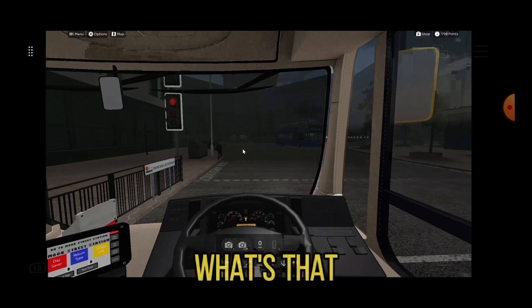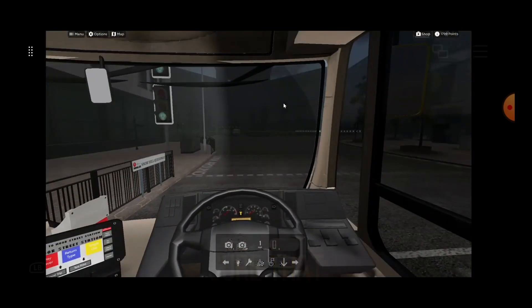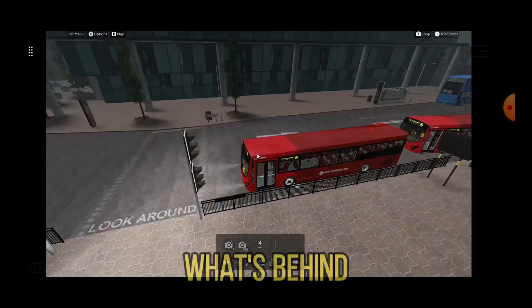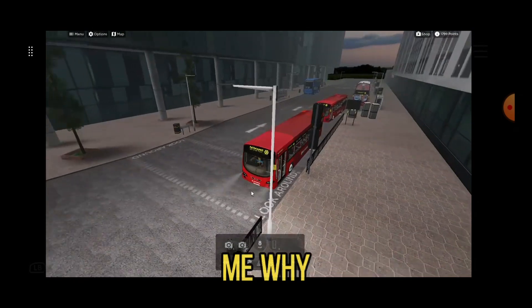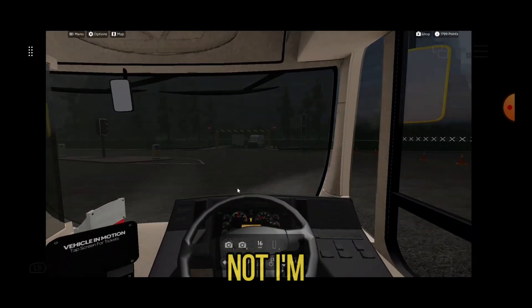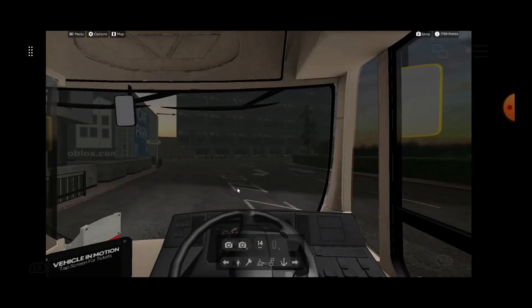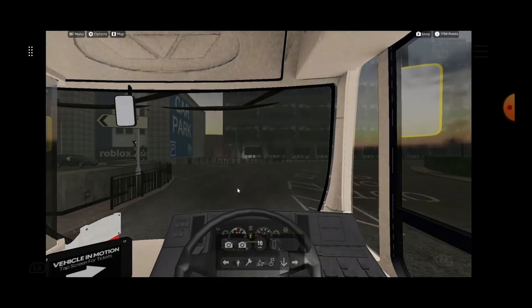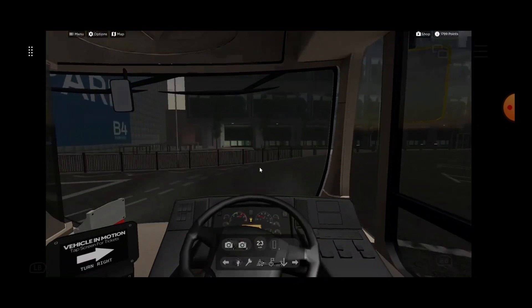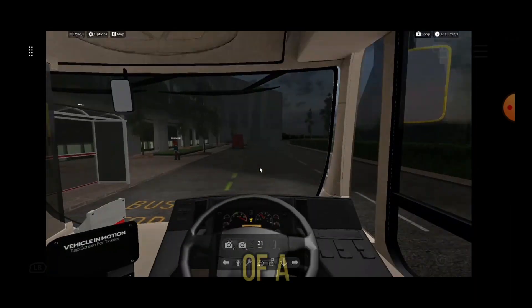Wait, isn't that a Metrodecker behind me? There's like a convoy, but I'm not convoying with them — it's like a convoy and I wasn't invited! Because I'm in front — well, I'm not in charge of making sure they don't run any red lights.